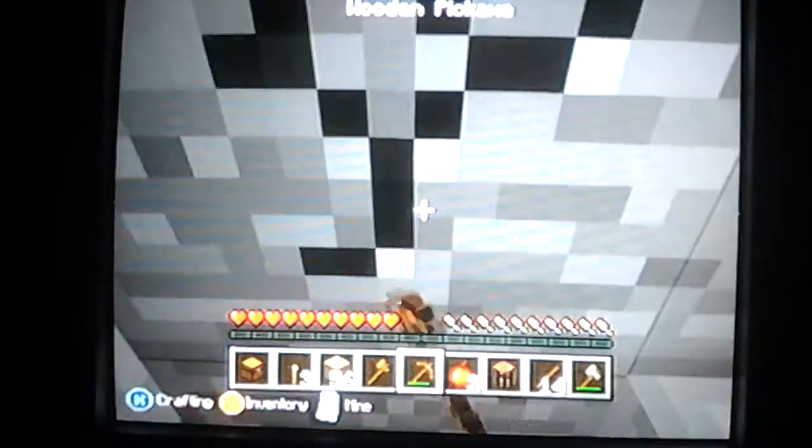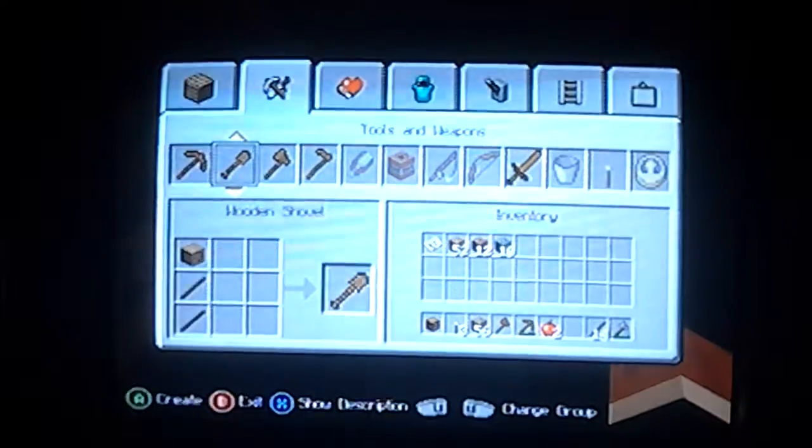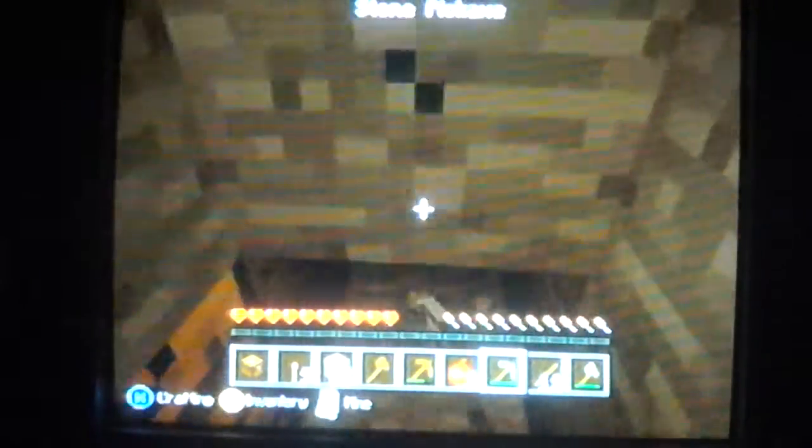Mining looks pretty decent right now — not the best, but it looks better than whenever I'm outside. No attempt to try to take off that gold blur on the bottom which is where my inventory is, so you guys can see stuff. I think this looks good right now. I'm just getting some cobble, being a bit of a noob because I'm doing it with just a wooden pickaxe. Now we can actually start mining because I got a stone one.